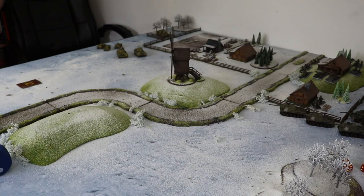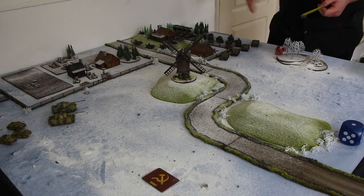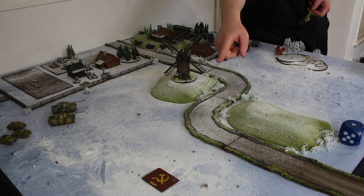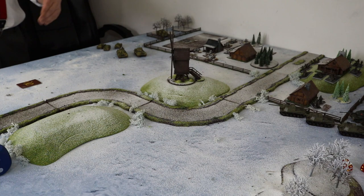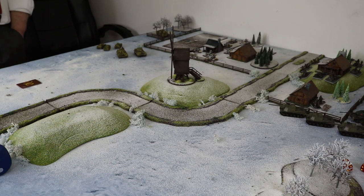I'm the attacker, so let me explain the table. We've got a river running down the middle — we'll need to do cross checks, but it's wadeable. We've got fences, buildings, and that's fairly clear. There are two objectives on the table — I placed that one, and you placed that one as part of the mission rules. Normally in Flames of War you get an objective, you win. That's not how this one works — at the end of turn six is the earliest the game can be won. If the Soviets hold one objective they win; if they don't have anybody within eight inches of an objective, they lose.